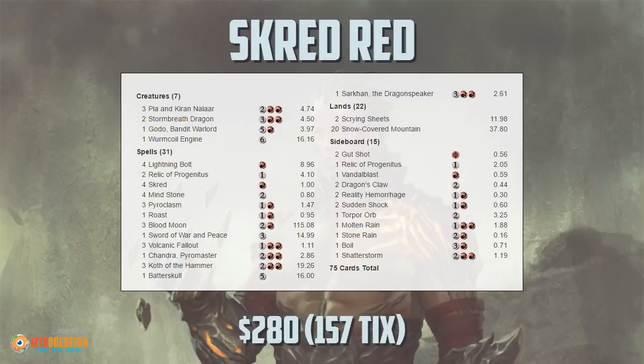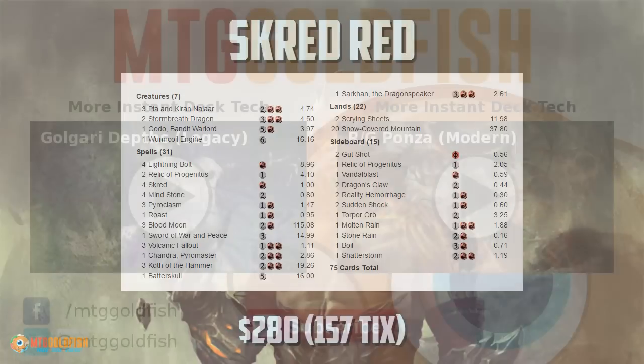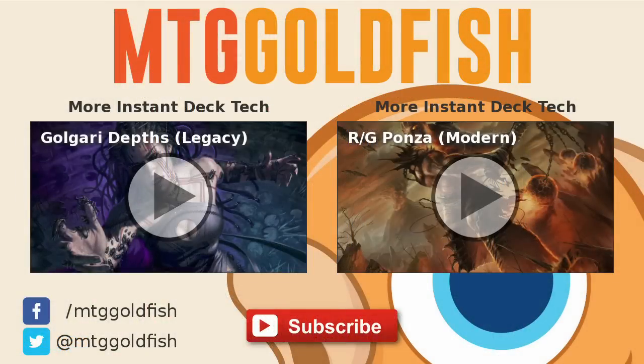Anyway, that is Scred Red for Modern. That's been our Instant Deck Tech for today. Thank you very much for watching — I hope you enjoyed it, and I will talk to you soon.